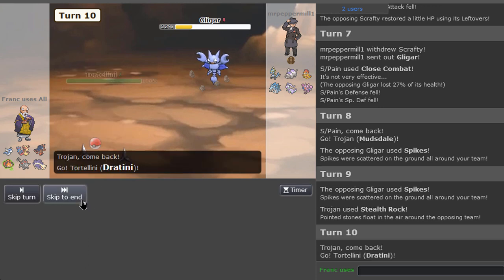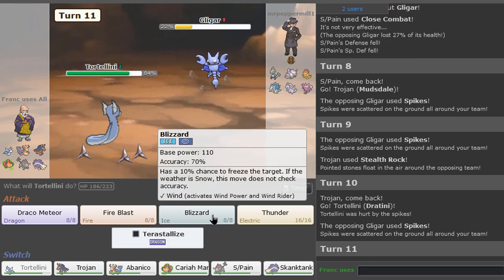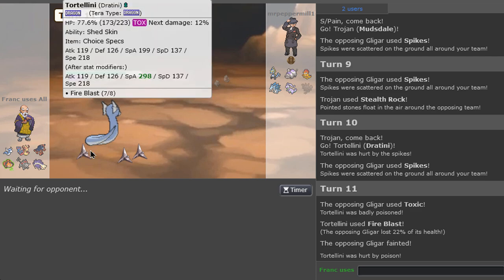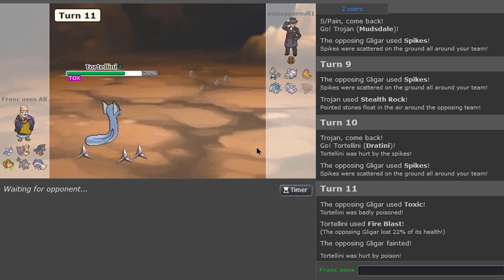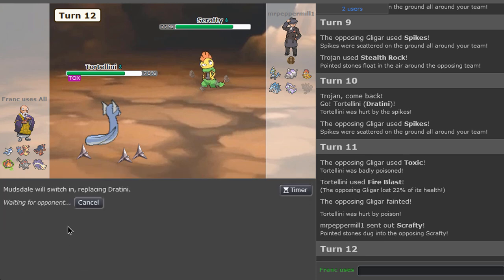If I go Dratini now, I'll try it. Hell yeah, dude! I'm gonna go for a Fire Blast. Okay yes - we got the kill! I'm happy with this. I'm Shed Skin so that's not that bad. Dratini got that kill - that can't be it. It doesn't look like we will be able to win, but I'm happy with it anyways.